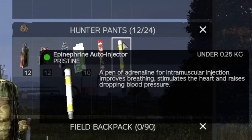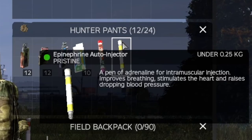Epinephrine's only one really good use is the fact it stops stamina consumption for 60 seconds. You can revive people that are knocked out but not dead — pretty useless.